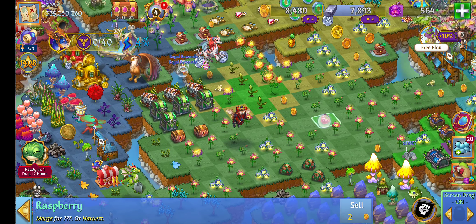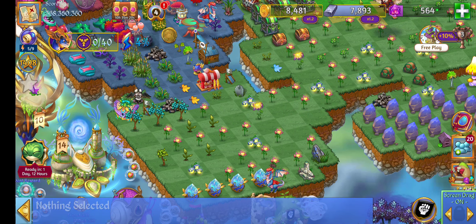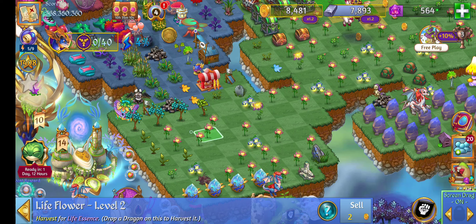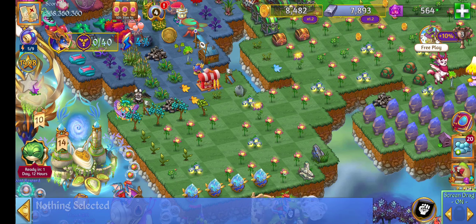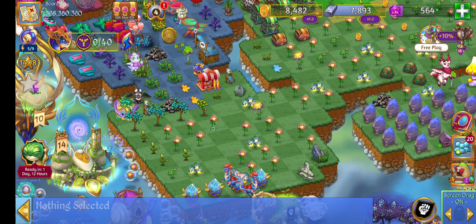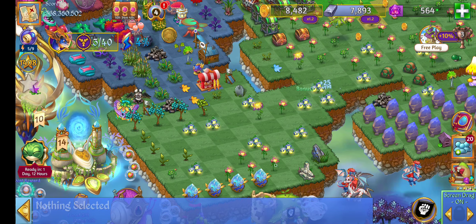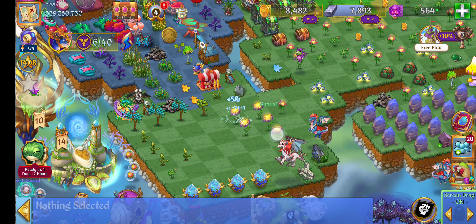I bought a bunch of these moon chests, cleaned up my camp, and I'm ready to start merging. One tip is to make sure that when you're merging these, you have them in groups of five. One time I accidentally had a bunch of them touching and I mass merged almost all of them. I was devastated because it took all of those merges. So make sure they're grouped in fives before you start merging — it's going to make life quite a bit easier.